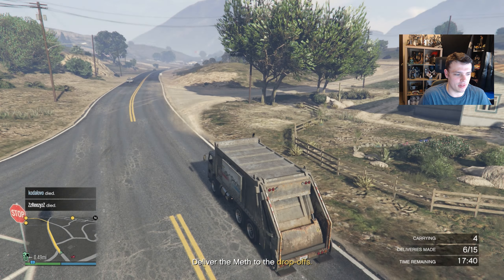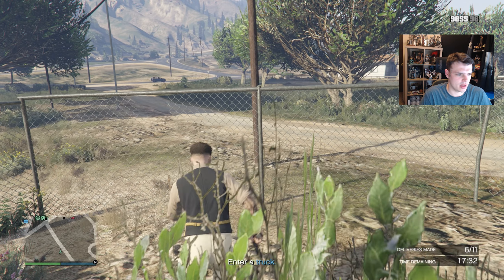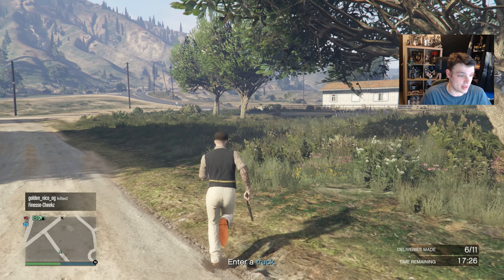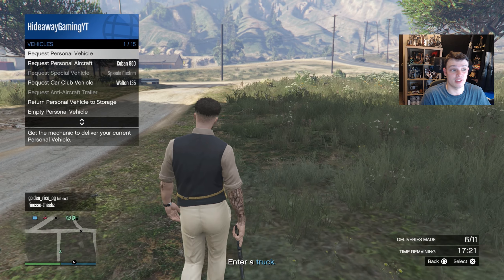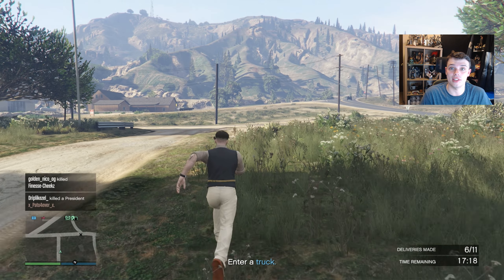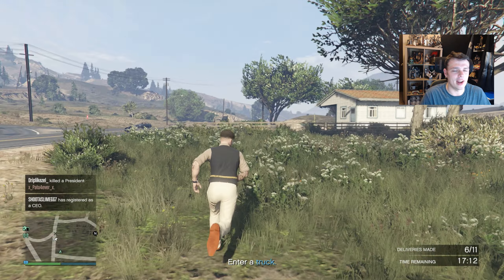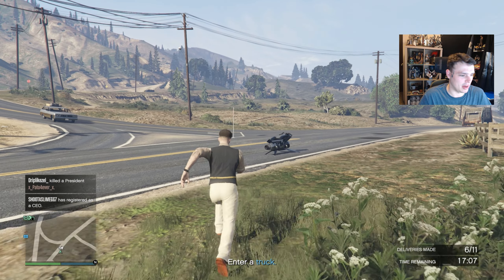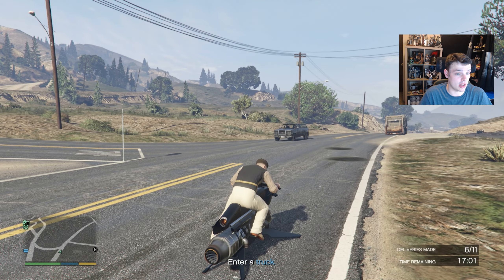So I'm on my second delivery van and I'm getting attacked by an oppressor. The van's destroyed. So far I have six of 11 deliveries — made five on the first vehicle, one on the second, and now there's one vehicle remaining. I'm honestly surprised I even got six deliveries. I'm going to attempt to get the last one and see if we can get the rest delivered. I seen the oppressor pass me, thought we were good, then he turned around. But now he's flying back to the city — hopefully he leaves my product alone.